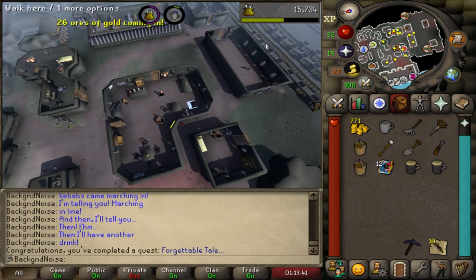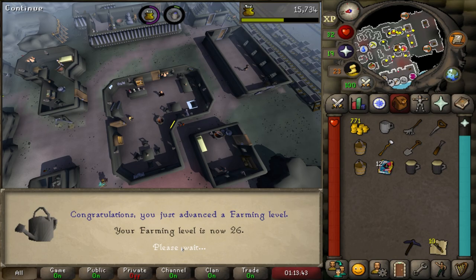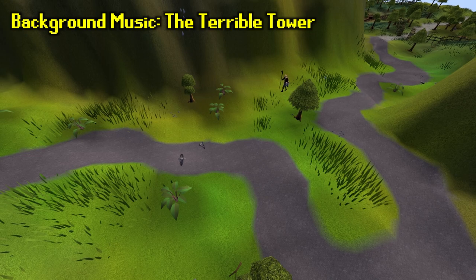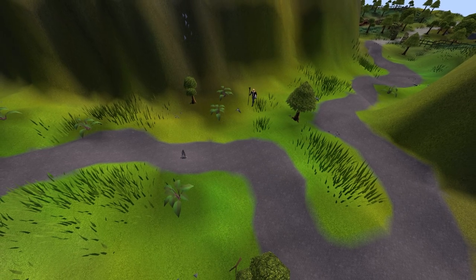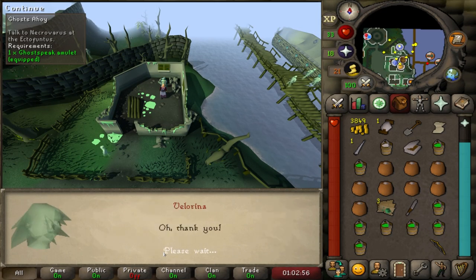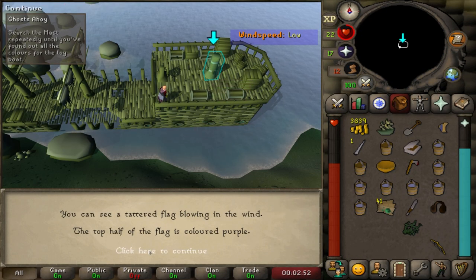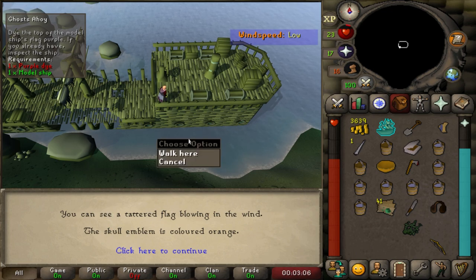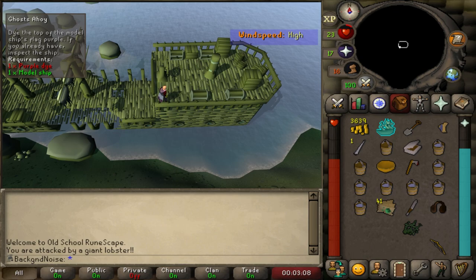Now that we have 26 farming, we can do Garden of Tranquility. But we need the Ring of Charos, which means doing Creature of Fenkenstrain, and getting to Morytania is such a drag. Having a quick teleport to anywhere beyond the River Salve would be useful. Ghosts Ahoy - let's get ourselves an Ectophial. I knew I'd need more purple dye. I grabbed two bottles while doing Hazeel Cult, but I didn't bring a bunch of dyes to Morytania the first time because I thought it'd be faster to know what dye I needed first rather than making three of each primary color. It probably wasn't faster, but that's the decision I made.